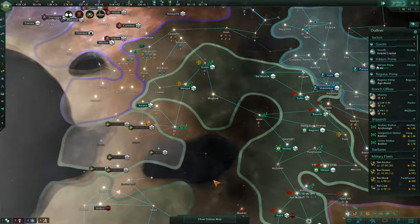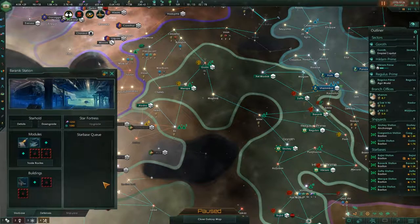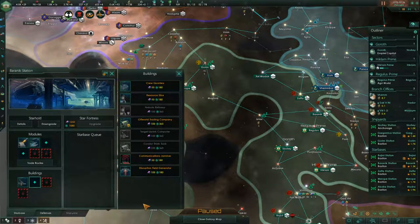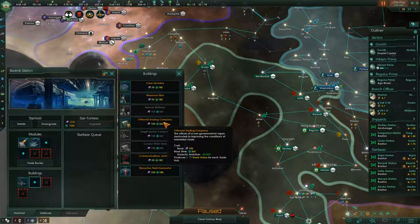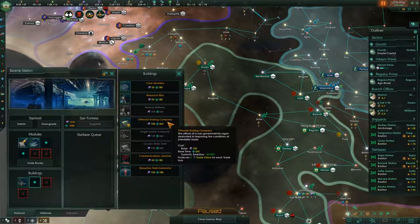The construction of this stuff is taking a little too long for me. Maybe we start building stuff in Baronic Station because it will have some impact on us. For example, I can get my trade value up by getting an off-world trading company — that will be useful immediately. We can get more defenses so we don't have to have a fleet here and can use that fleet elsewhere. It's a hundred alloys, though — I was kind of hoping it was 50.